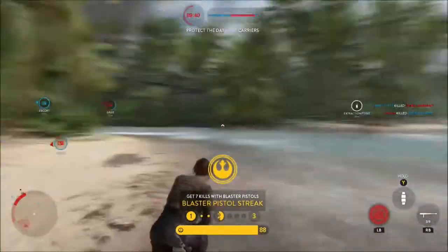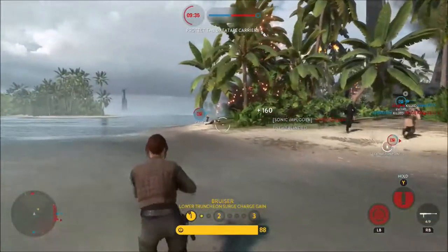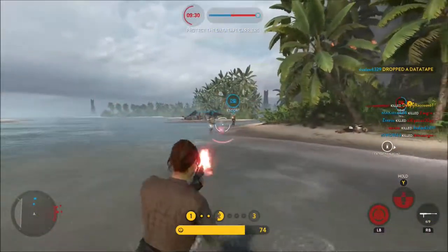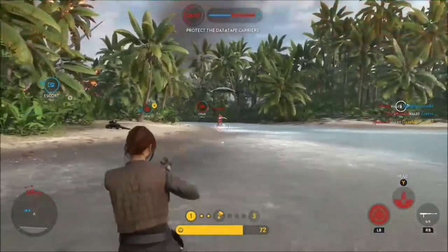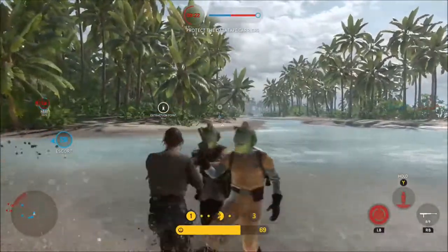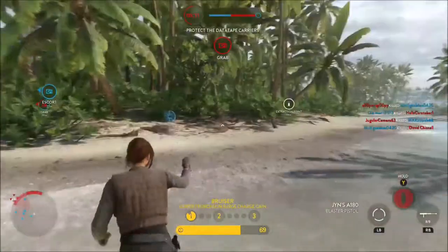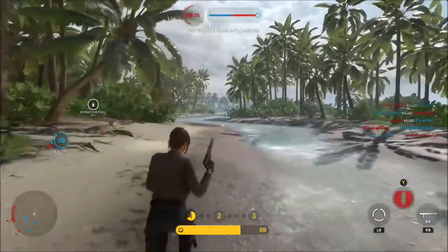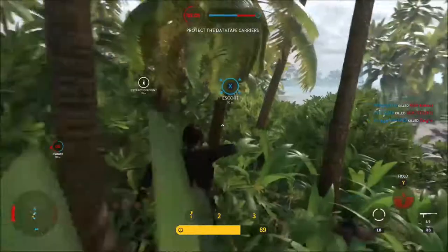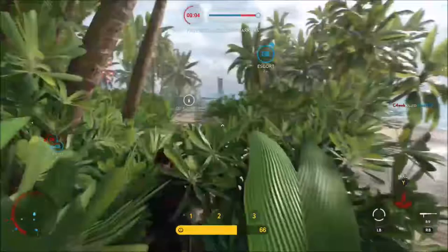Jyn Erso has three abilities, the first of which is called Rifle Extension. This turns her pistol into a rifle with high damage and a high rate of fire. It is used to quickly dispose of short range targets while her pistol should be reserved for long range targets and high health heroes. The heat buildup from the pistol and the rifle does not share — so if your pistol is about to overheat you can switch to your rifle and the cooldown will reset, and vice versa. This is a great way to keep Jyn always firing even when one of her two weapons is overheated.